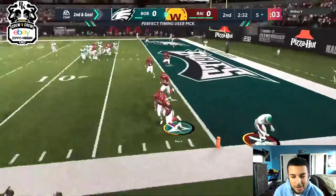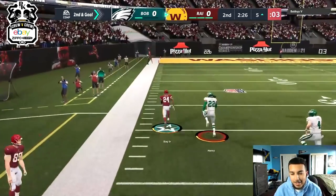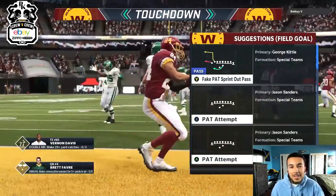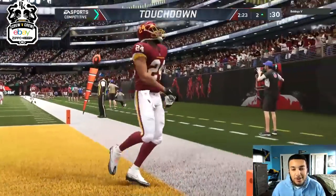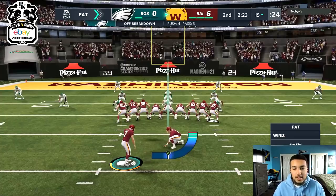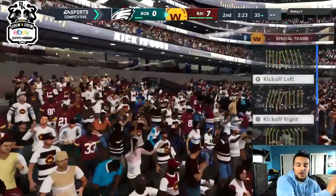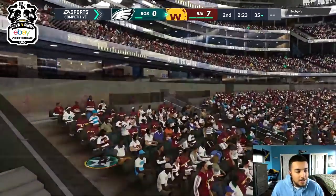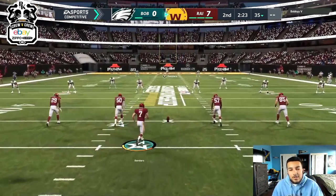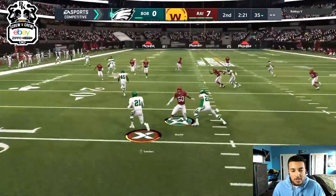He ran that nice little mesh concept and Slay picks off the Eagles fan — how ironic is that. Oh my god, do I keep running? Yes sir — Slay to the crib, 99 yards! That's why you run a little bit of match — sprinkle in match and it goes a long way. That was a dot if you ask me but I was in match. He ran the mesh play out of Jets — we both run Jets — and the R1 route is a nice little drag. If you motion it out it becomes like a slant out. I would have flipped the play for more space — tight window and Slay with 99 zone just went crazy.